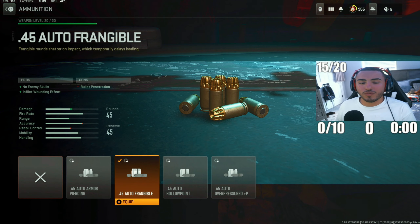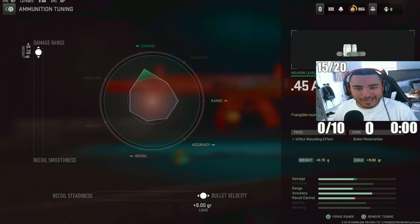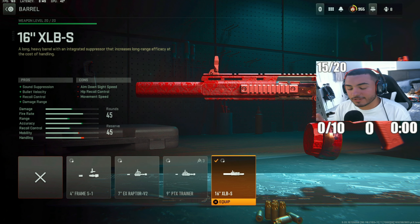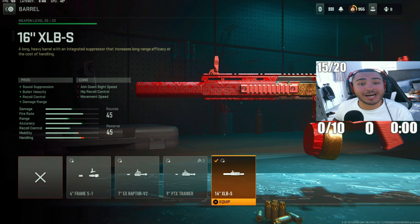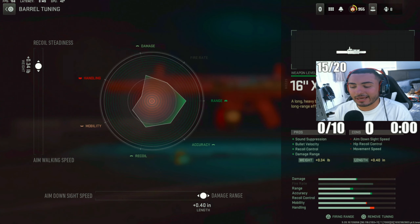For the next attachment, we got the Auto-Frangible Rounds. These are going to inflict a wounding effect on every enemy you shoot, meaning your time-to-kill is going to be faster with the hitscan. For the tunings, I like to max out damage range and bullet velocity — you're going to get the best damage range possible with bullet velocity going up as well. You do lose some accuracy and recoil control, but other attachments help with that. For the next attachment, we got the 16-inch XLB S-Barrel. The 16-inch is better because it incorporates a suppressor, and you're going to get recoil control, bullet velocity, and damage range, which increases your hitscan and makes your shots more consistent. For tunings, put recoil steadiness to 0.34 and max out damage range.